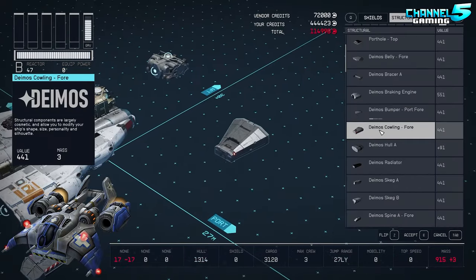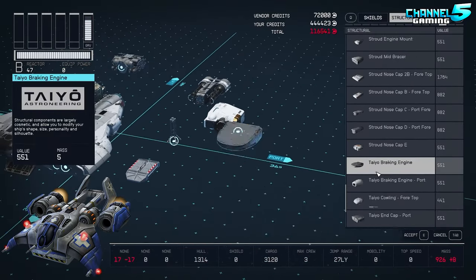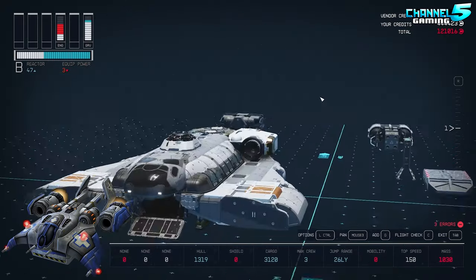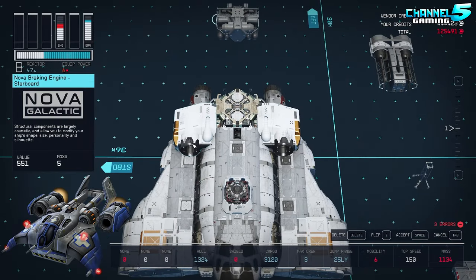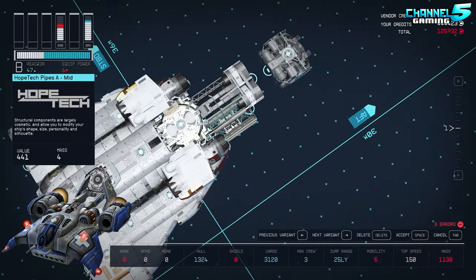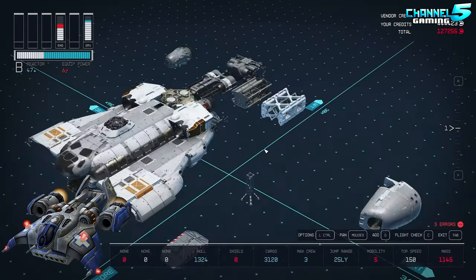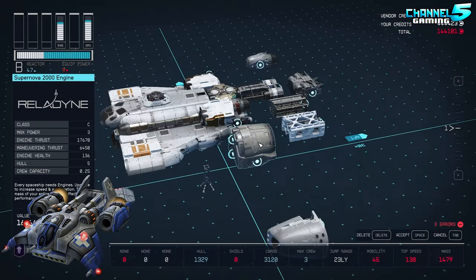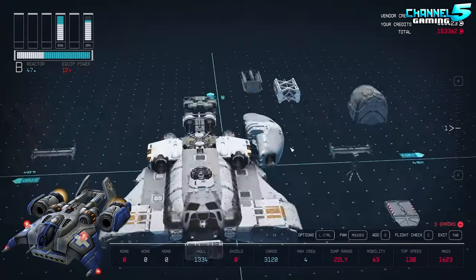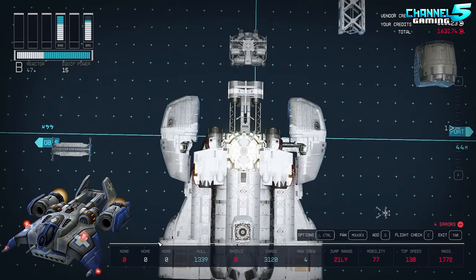The nice thing about this mod is it allows you to stack engines and have multiple reactors, so you can get a lot of power to all your different weapons and engines, and build extra engines. One of the core designs of a Medivac is little engines above the wings — kind of like half engines clipping through the wings and to the sides of the bays — then a big elongated tail, and big thrusters on the sides sticking outward. I'm going through all the structural pieces trying to figure out how to make these shapes and get a thruster pointing from the front.